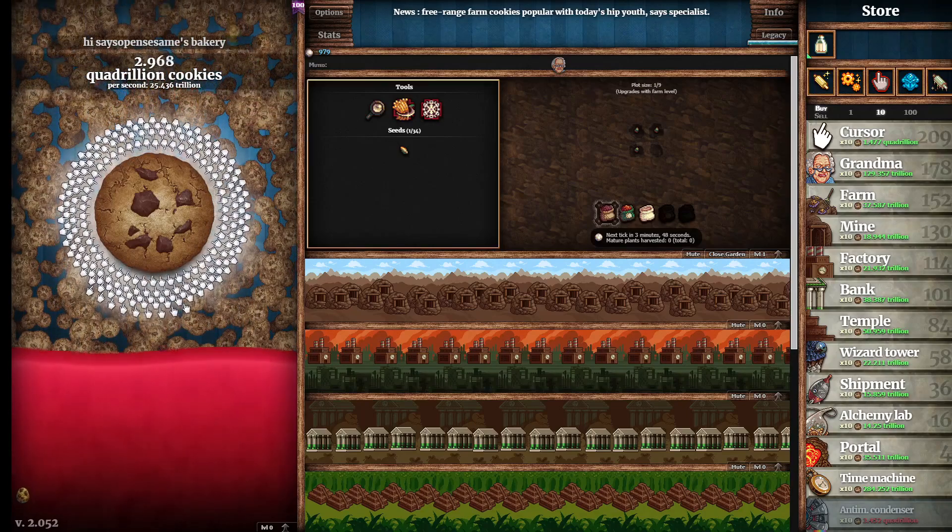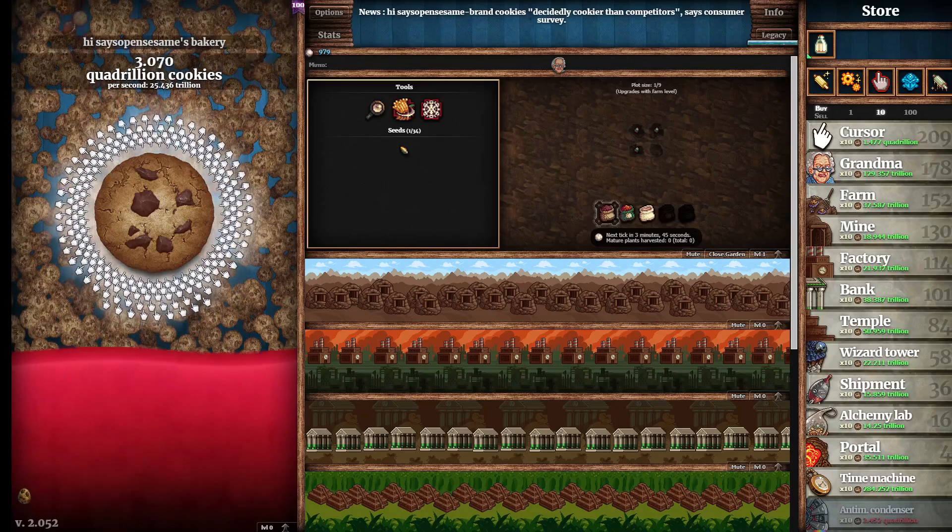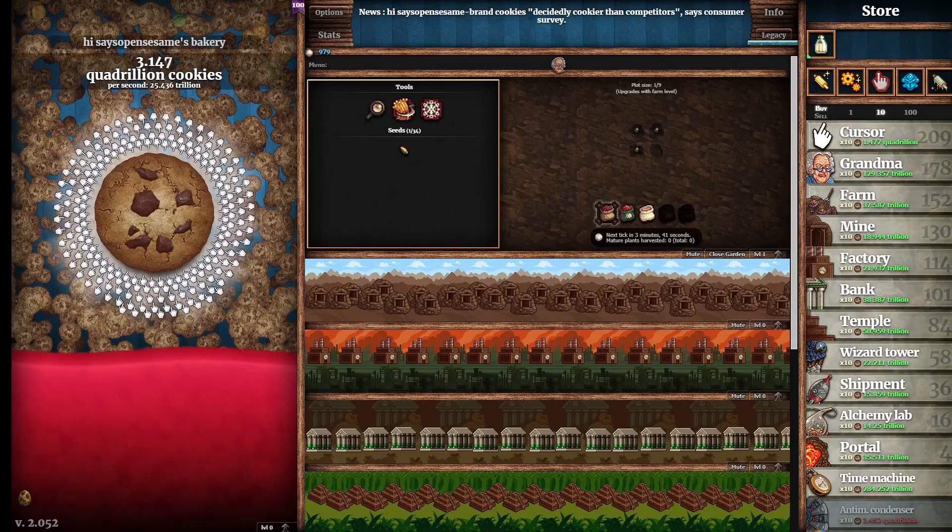The first one is All Natural King Sugar. To do this you need to harvest a golden sugar lump.